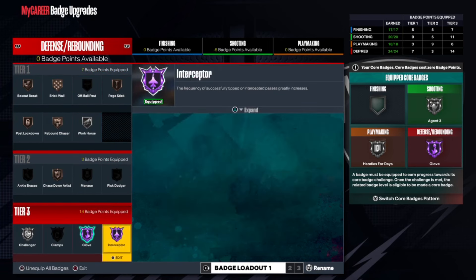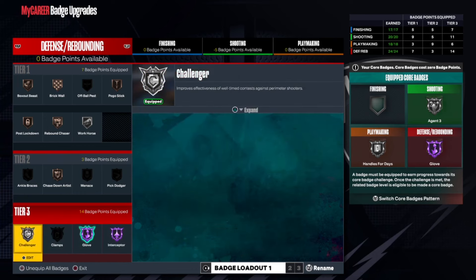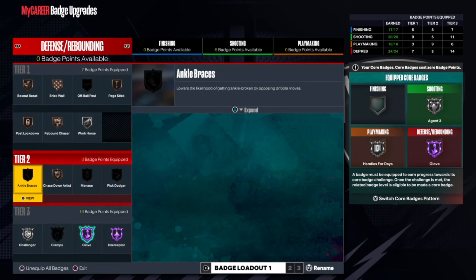Glove Hall of Fame, I get Hall of Fame Interceptor — this badge right here is a different type of breed. You get silver Challenger, which I feel like is great. If you don't get silver Challenger, don't even put it on — don't put on bronze, don't put on nothing.